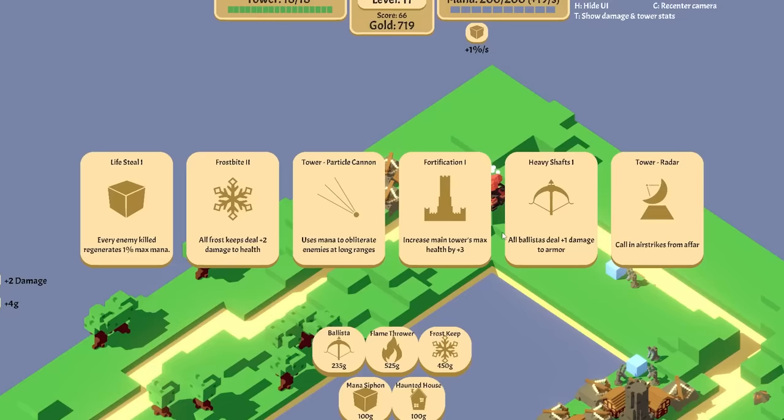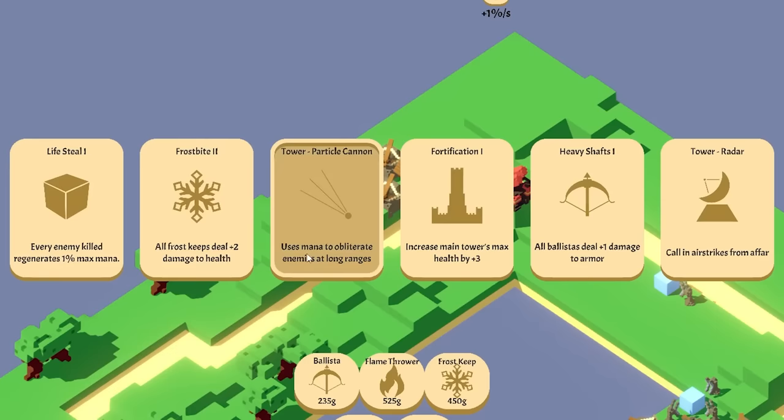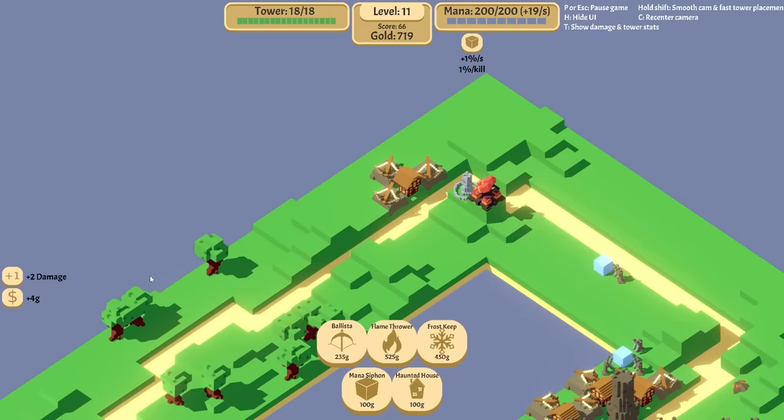Radar. Particle cannon. Frostbite. I don't want these now. Lifesteal. Every kill gives more mana — we could roll with that. Frostbite too could be... let's do the mana so I can get more attack things in.